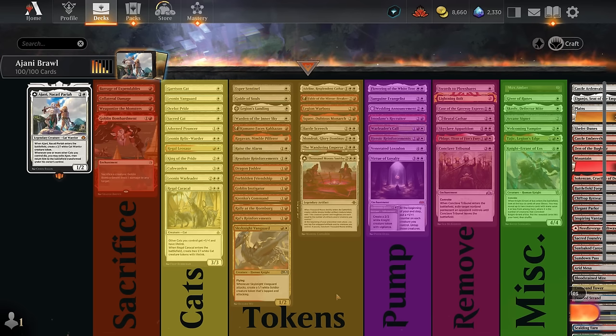Our token makers continue at 3 and 4 mana, and we've got multiple ways to pump up our creatures as well. When going wide, it's nice to increase our creatures' power so we can deal more damage to close out the game.